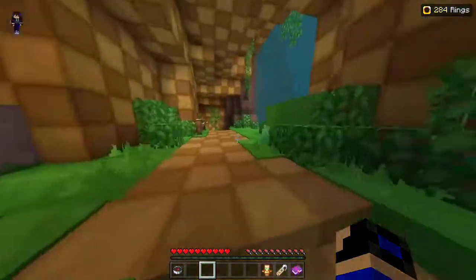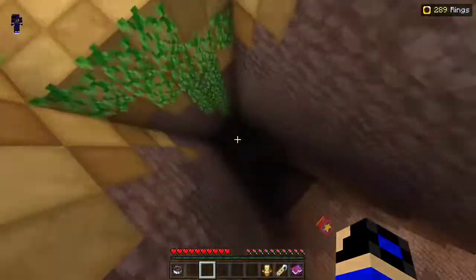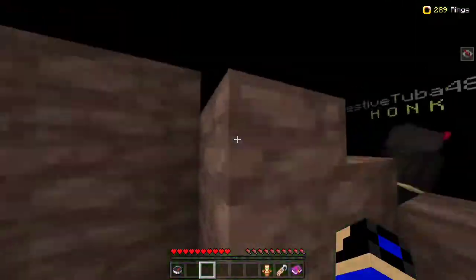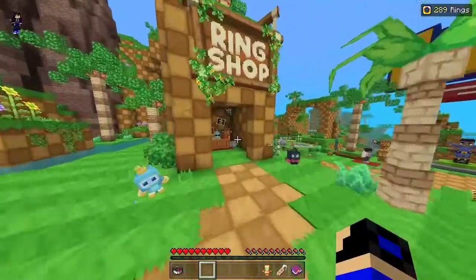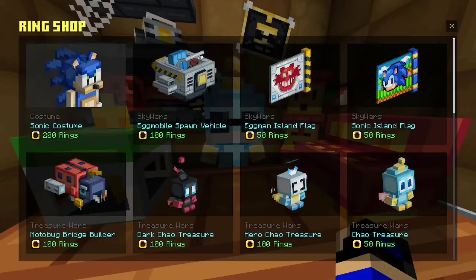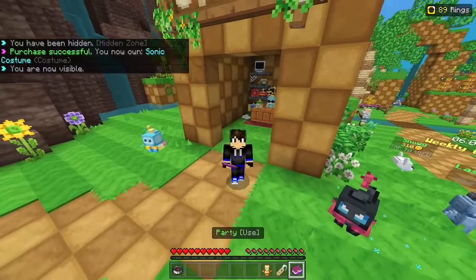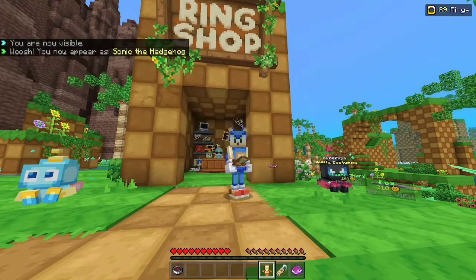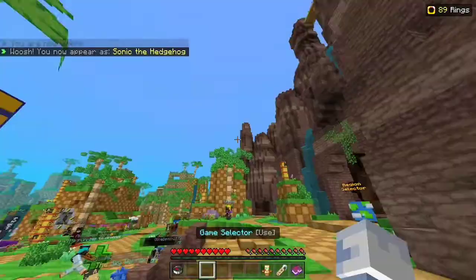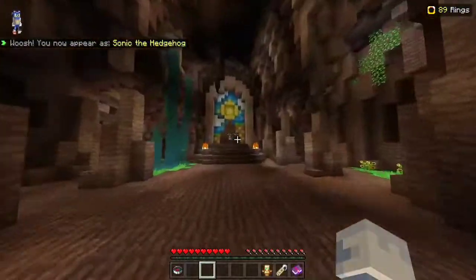I'm not really sure but I'm just gonna look for one. I found some rings over here — oh my gosh, what was that? Let's go back. While we are here, let's go and buy the Sonic costumes. So now we got the Sonic costume — we use the global walker and select Sonic the Hedgehog. There you go, I got the costume! It looks so cool, though it looks a little like a cat.